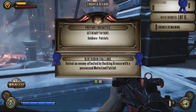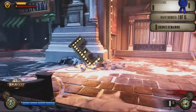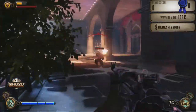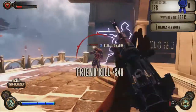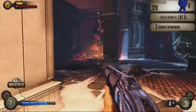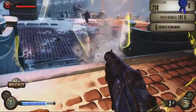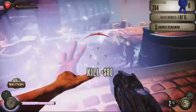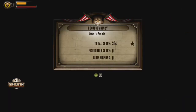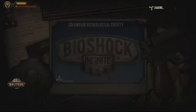Defeat an enemy affected by bucking bronco with a possessed motorized Patriot — not even gonna try that right now. I'm already gonna die. Elizabeth, you're a big help. People just like to disappear. Well, kiss goodbye. First time — 304 points. That's humiliating. I would say I'll try it again, but I'm probably not gonna make it that much farther. At least that's a little taste of the maps.